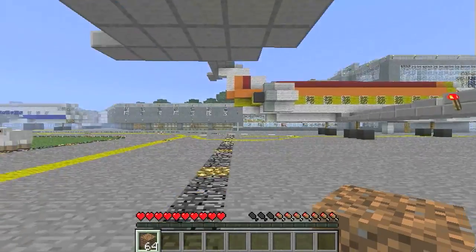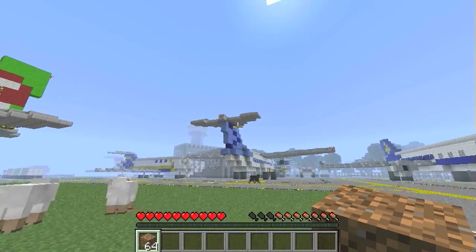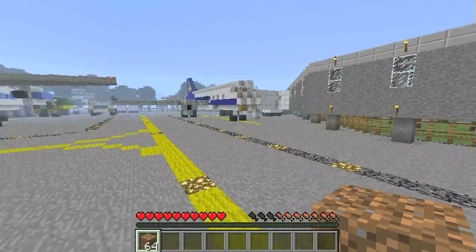It has all the terminals, the main waiting areas, about five, six, maybe even seven different airplanes, a completely functioning traffic control tower up top, and a lot of other cool functions.